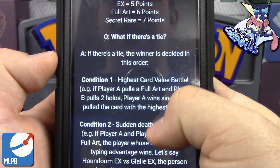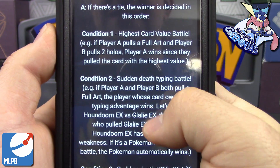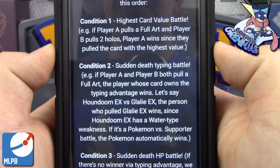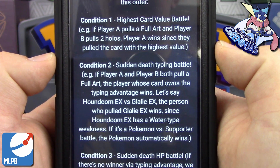And if there's a tie, we're going to do it in a way that gives us a defined winner instead of ties, because ties actually affected season two quite a bit. Condition number one: the highest card value battle. If player A pulls a Full Art and player B pulls two Holos, player A wins because they pulled the card at the highest value.